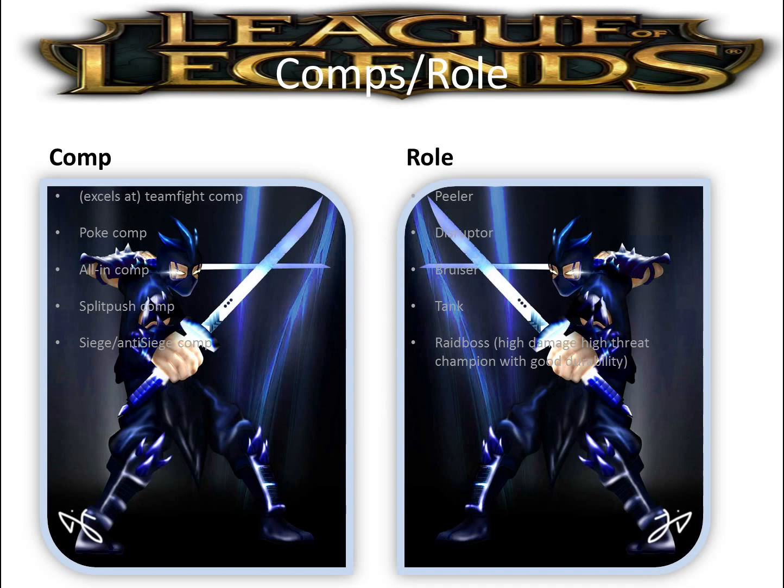His role is to peel for your carries, disrupt the enemy team, and be a bruiser and tank. Shen is a raid boss - he has high damage, is a high threat to the enemy team, and has good durability and sustained damage. If the enemy team doesn't focus you, you can really hurt them a lot. They'll mostly underestimate your damage because Shen isn't played a lot anymore - he used to be meta in LCS season one and two. Once they realize you're a big threat, they might focus you, which is what you want since you'll go bruiser or tank most of the time. If you go damage, you can also be sneaky with your E.